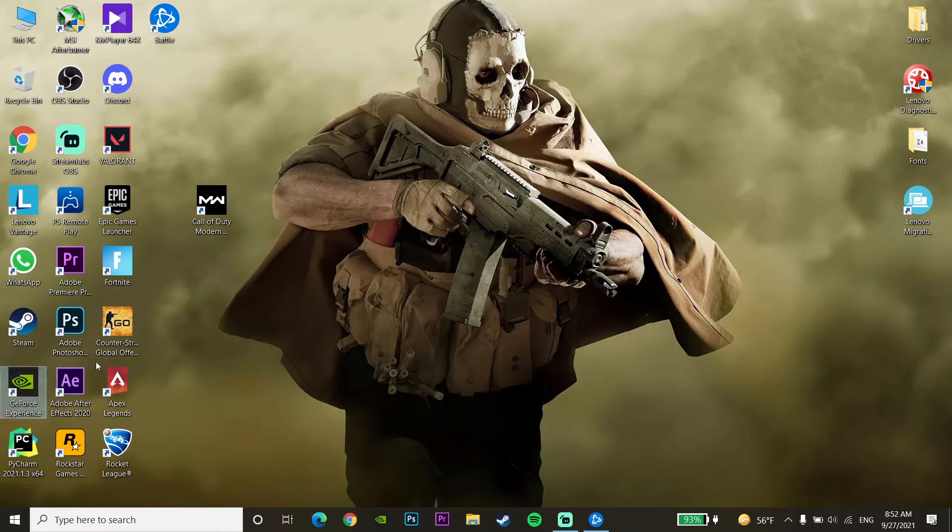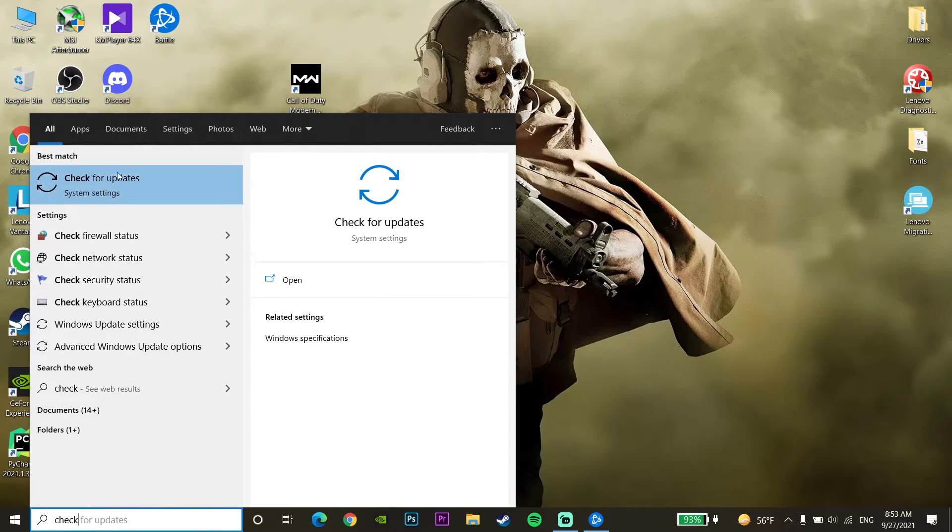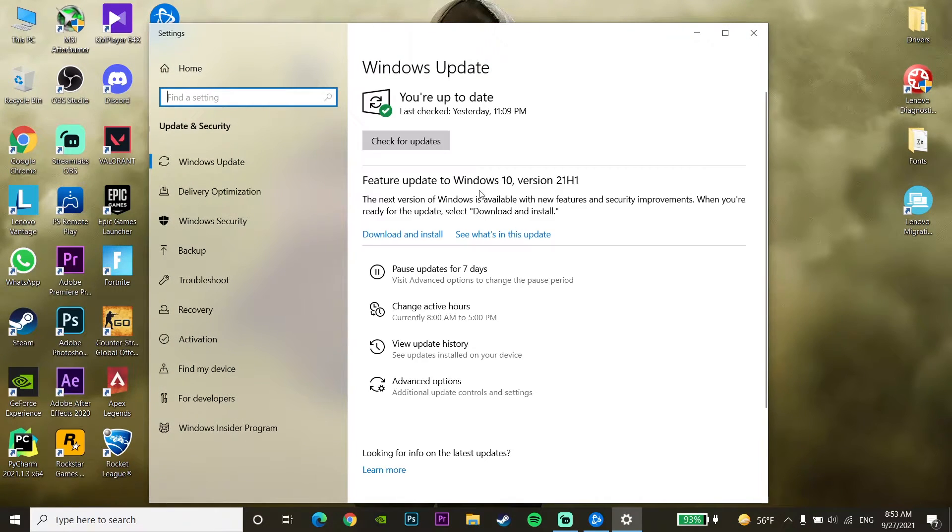If it still didn't work, go to your desktop and type 'Check for Updates' in the search bar. Go to Check for Updates and update Windows to the latest version. That is the fourth method to fix DEV error 5761 or DirectX encountered an unrecoverable error.